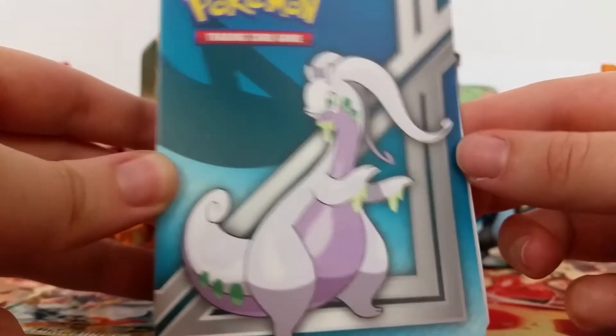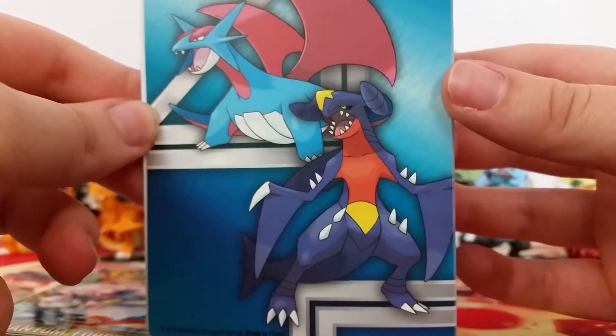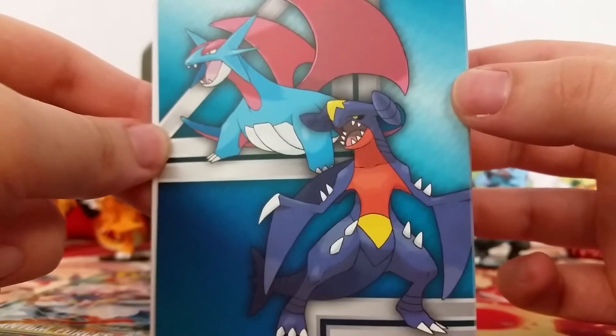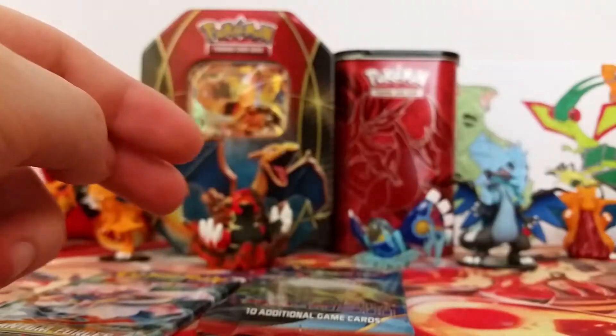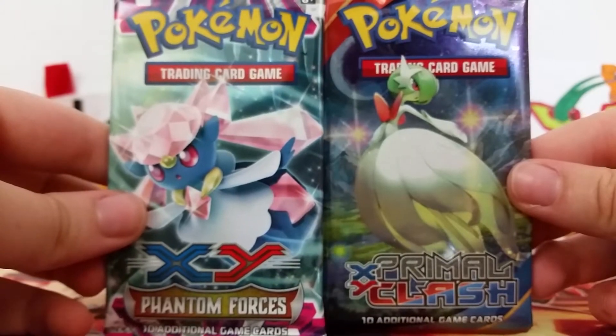And then there's this awesome little mini binder with Goudra on the front, then the energy symbols on the back, and then Salamence and a Garchomp on the back, which is really neat. You can't really tell that on the package that these guys are there, but they are indeed there, so that is really cool. And then we have the main event, our two packs. We've got a Phantom Forces and a Primal Clash pack, so I'm gonna do oldest to newest because that's how I like to roll.